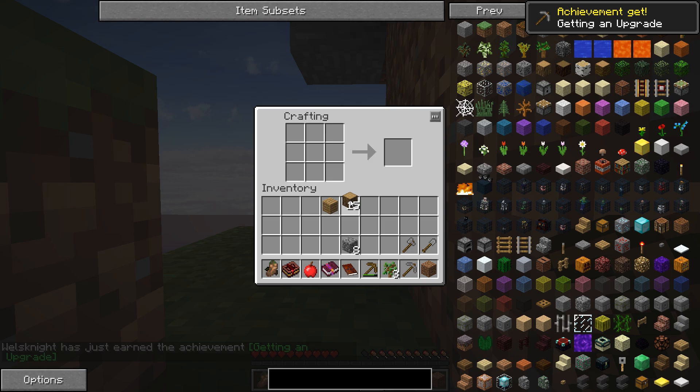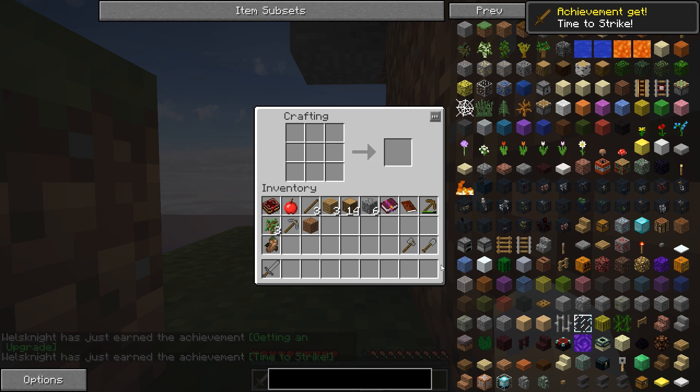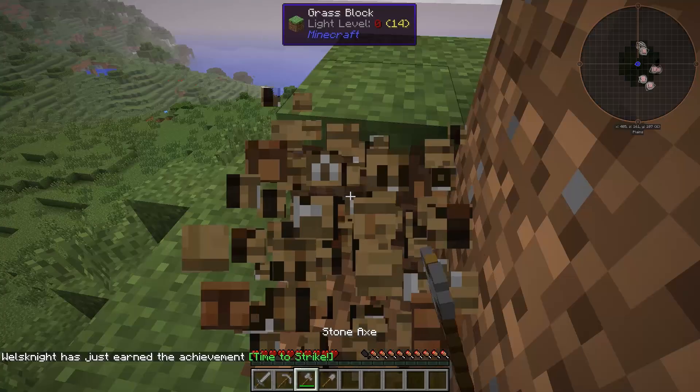So let's go ahead and just make ourselves some real basic tools here. I'm just going to get this stuff out of the way. Now, food is the next order of business, and I see piggies. So we're going to kill ourselves some piggies.